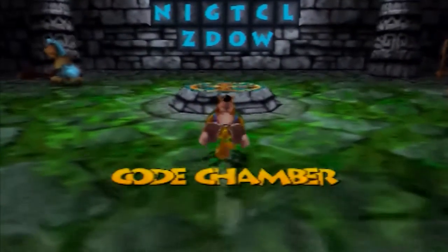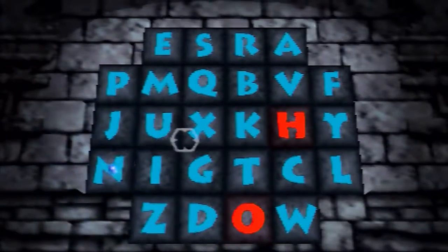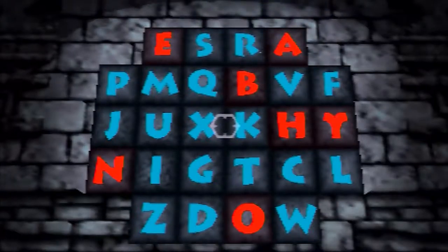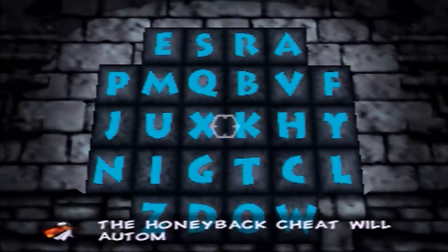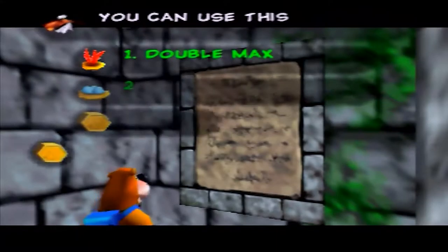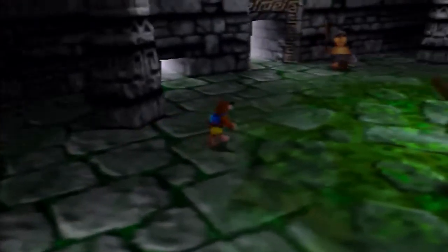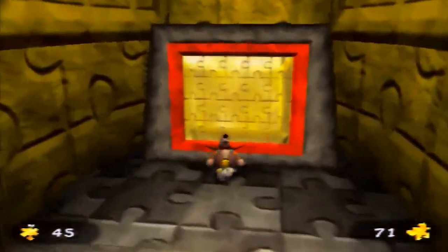To start things off, we've got a brand new Cheato cheat to utilize from the Cheato pages we've collected during the course of our journey. This is Honeyback, which basically breaks the entire game wide open, because it allows us to rejuvenate all of our health. Every time we get hurt, our health will now slowly rejuvenate over a short period of time. Take Call of Duty, for example — when you get hurt, you stay behind cover for a few seconds and your health regenerates. That's exactly what this Cheato cheat does. I'm going to utilize it even in the final boss, because it is very helpful against Gruntilda the Witch.